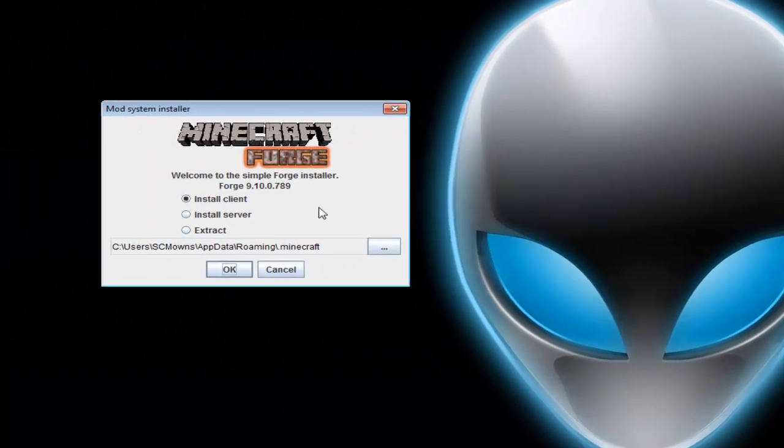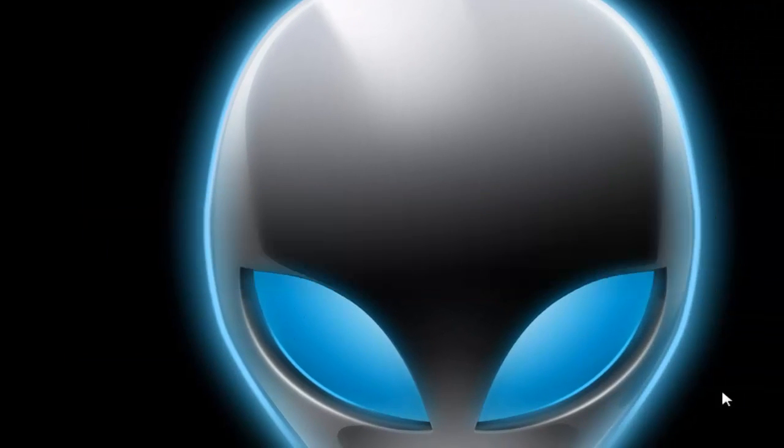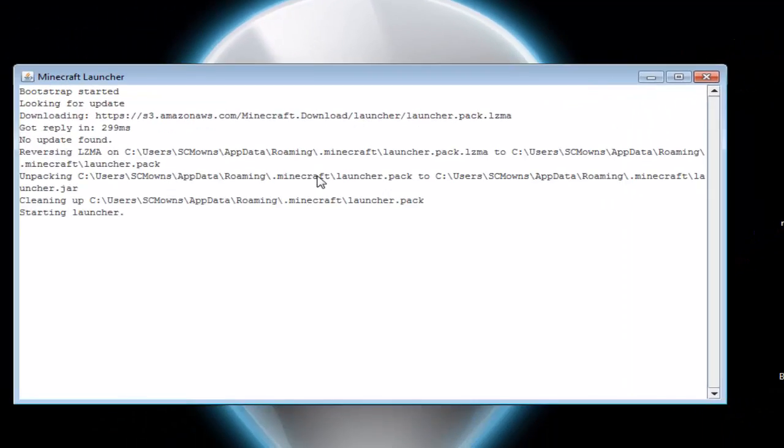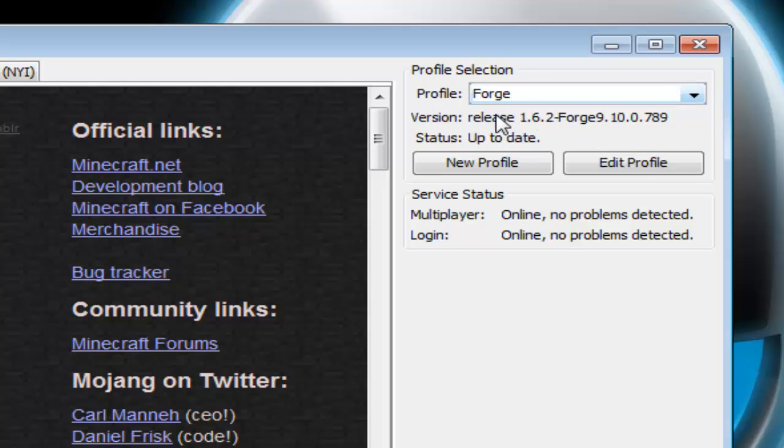Now run the Minecraft Forge installer again — the error is gone. The installer gives you different ways to install: client, server, or extract. Click 'Install Client.' It will show your .minecraft directory. If you have a different Minecraft directory, click the option to select an alternate directory. Then click OK. It will say success — press OK. Now when you launch the Minecraft launcher and go to profile, you'll see 'Forge' has been created automatically.